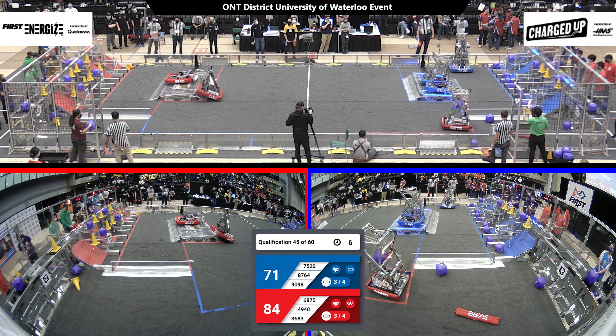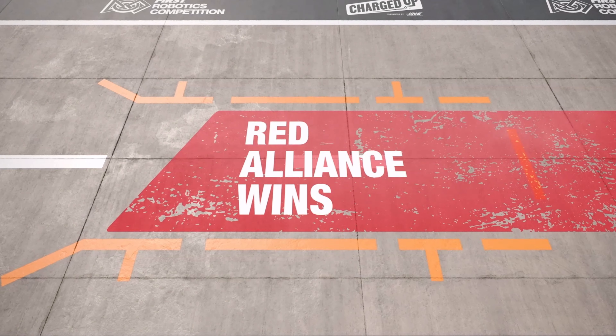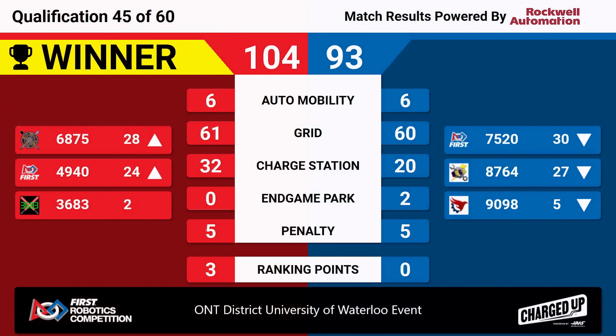We have the score — it's going to be in favor of the red alliance. They are going to be picking up three ranking points, 104 to 93. A great showing all around — tough to lose a match when you score 93. And 32 charge station points for the red alliance gets them that extra ranking point.